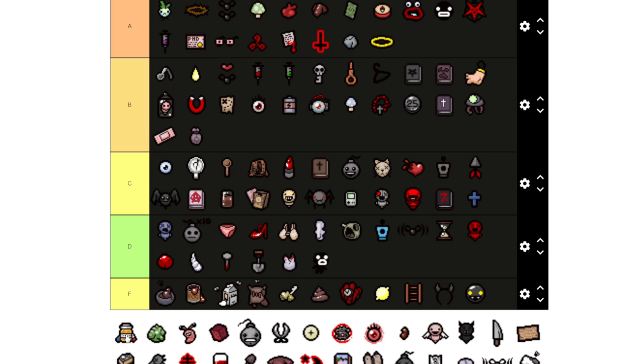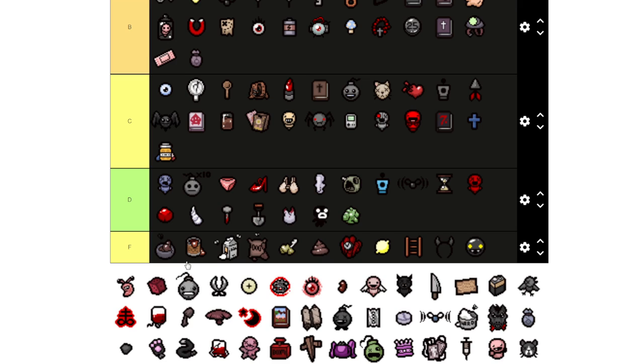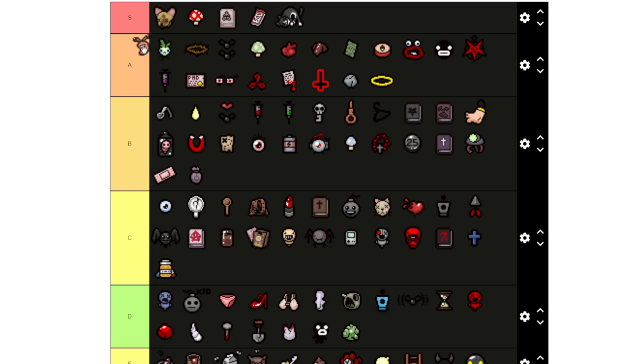Mom's Bottle of Pills I'll put in C range — it's very similar to the card generator, it just generates pills. If you have the Starter Deck it'll generate cards instead. That's all it does. I'm putting this poison damage item in D range — I mean yeah, it does poison damage, but that's it. There's no other stat ups or decent effects — it's just poison damage for your tears.